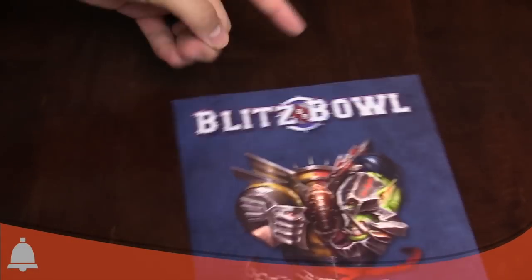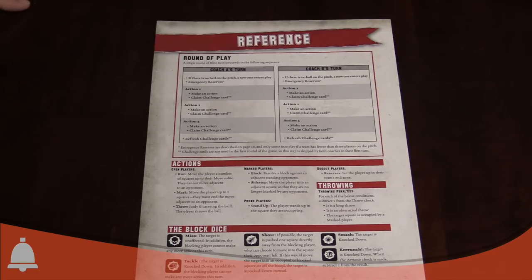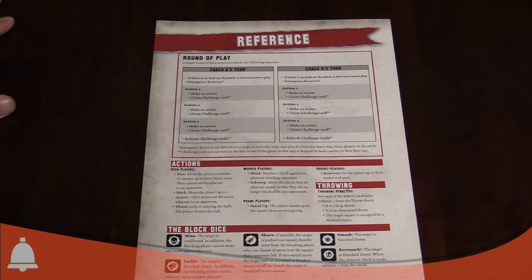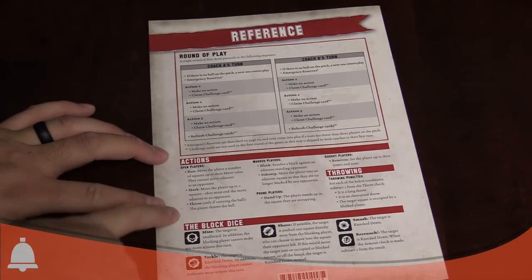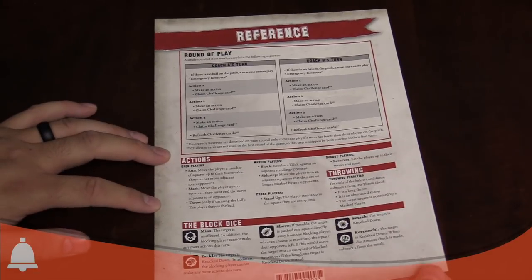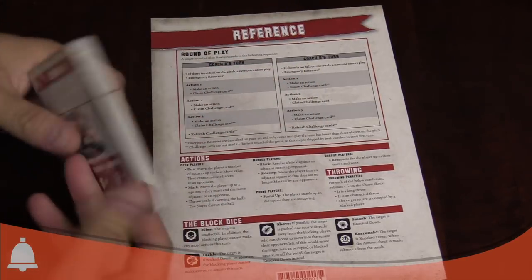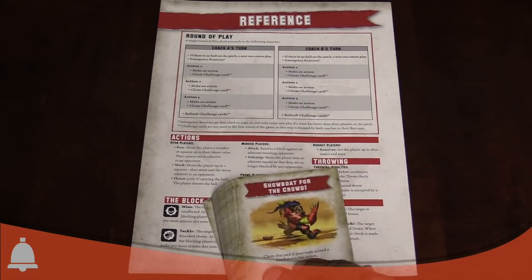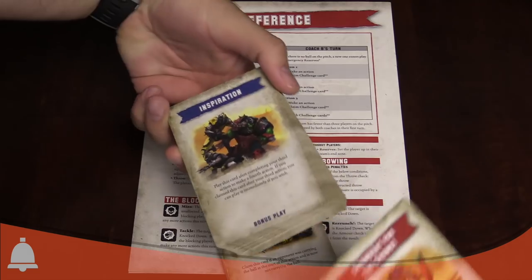So there's a reference card. Round of play: Coach A's turn — if there's a ball on the pitch, you do one kind of play; if there's no ball on the pitch, you do another. Actions are: run, mark, throw, block, sidestep, stand up, and reserves from the dugout. They've also got this deck of challenge cards, which is interesting — they're double-sided, with Orcs on one side and Humans on the other.